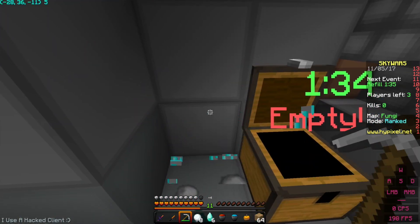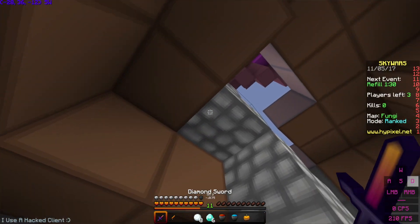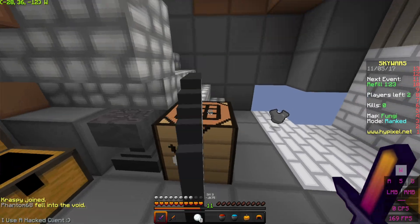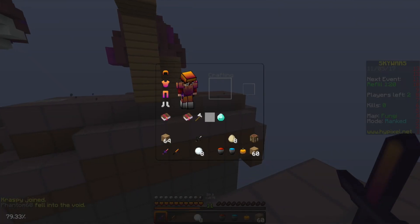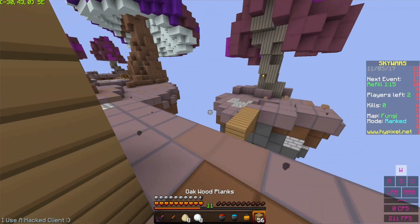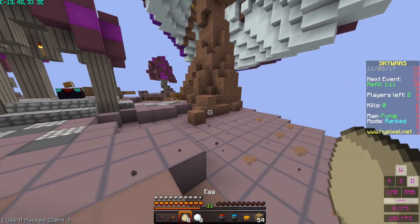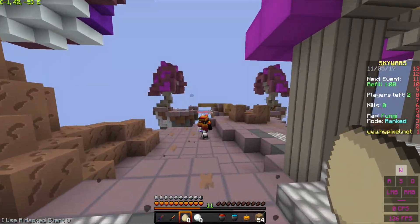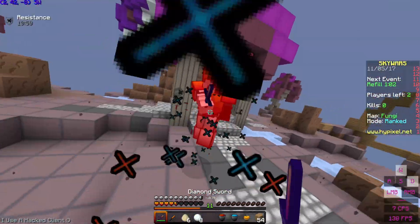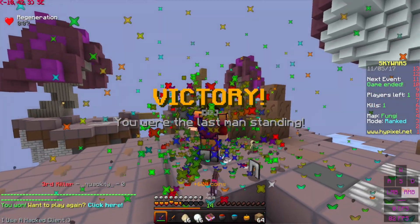What you want to do with this kit is always mine the diamonds at your base. There's a guy rushing us — he fell in the void, well that works out. Now we're three-quarters with pretty solid gear and Sharp 3. You don't even have to get tons of kills — look at this guy, he's half diamond unenchanted. He does barely any damage to us, he's on one heart and he's dead. We already got a first win!